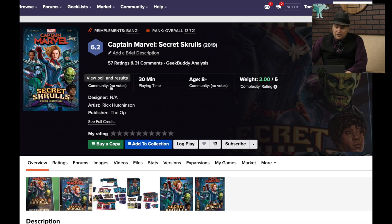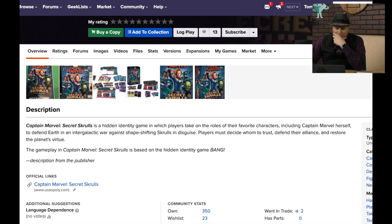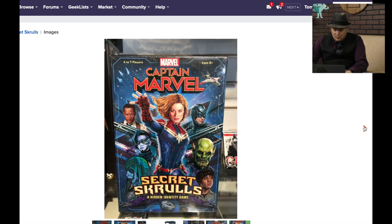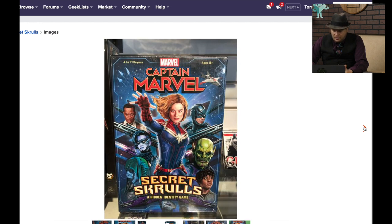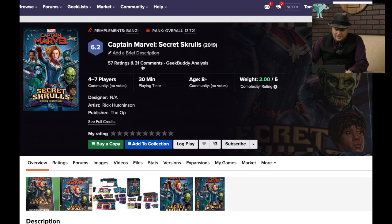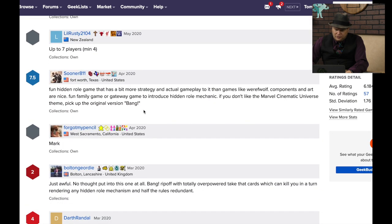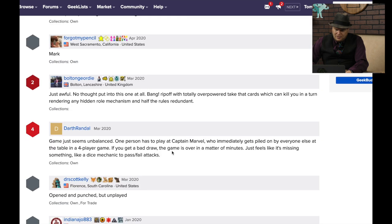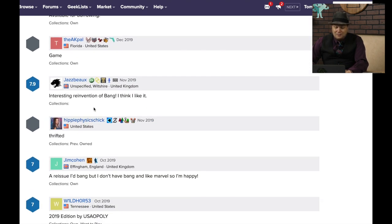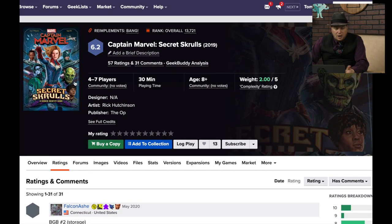Captain Marvel's Secret Scrolls from The Op — this is a game I meant to play at some point. It's a hidden identity game, which actually works with the theme of the scrolls. I don't dislike the art on the cover and I like the theming, but this one just didn't get a lot of buzz. Comments say: fun hidden role, just awful, it's a Bang ripoff, game seems unbalanced — the person who has to play as Captain Marvel immediately gets piled on by everyone else. Interesting reinvention of Bang, but it doesn't hit the top re-implementation of Bang. I'd give it a whirl.